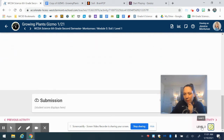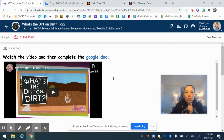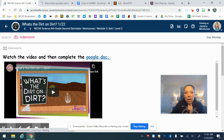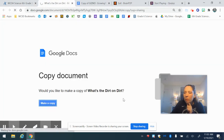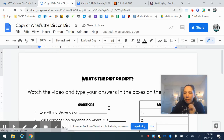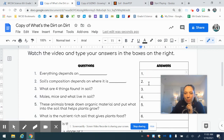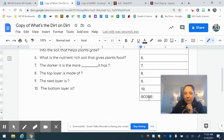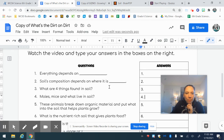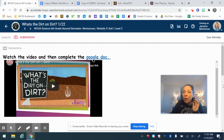The next activity takes you to level two. The first assignment in level two is 'What is the Dirt on Dirt?' You're going to watch a video and complete the Google Doc. Click on it, make a copy — this one is a little different. You just answer the questions and put your answers in the boxes. At the very bottom you'll see where I'll put your score.